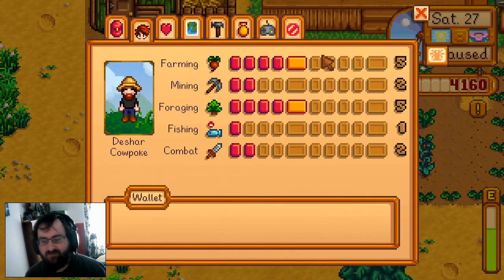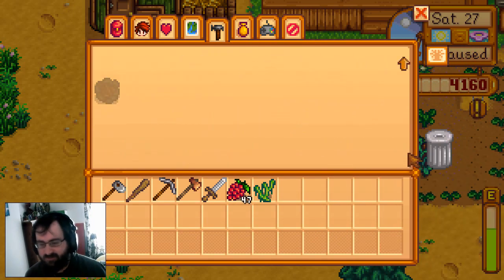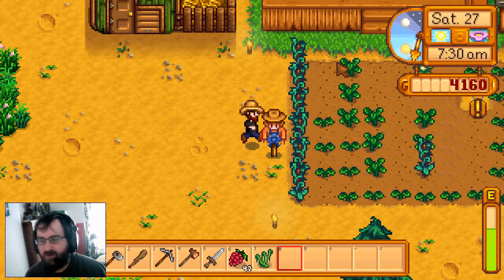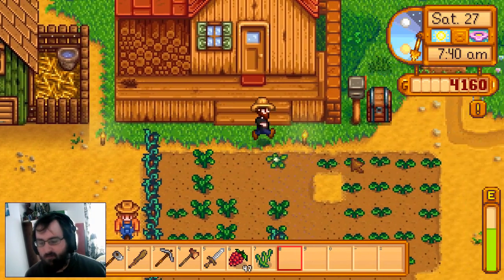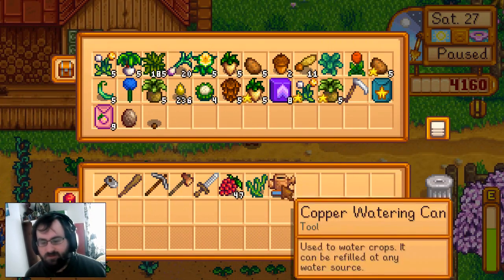I press I for inventory - I either press E or I for inventory. It's not that button. The button is Escape, which is just weird to me - that inventory is Escape. Usually that's exit or main menu or something like that. I need to make a scarecrow, so I need to get some wood, coal, and fiber. I also need to get my watering can so I can water my plants.